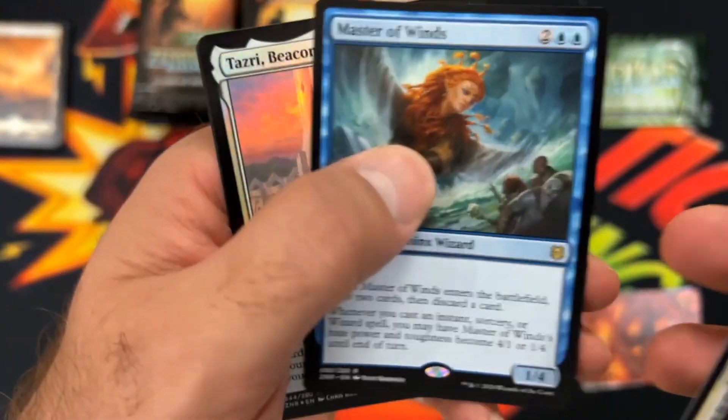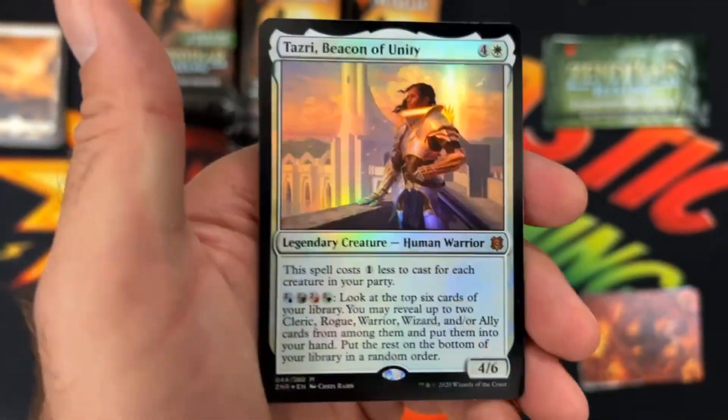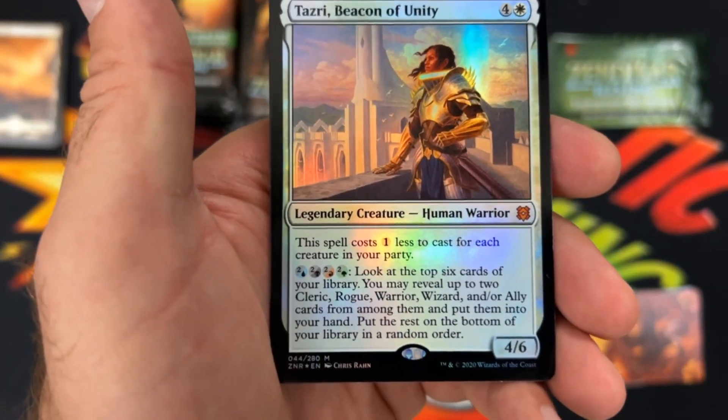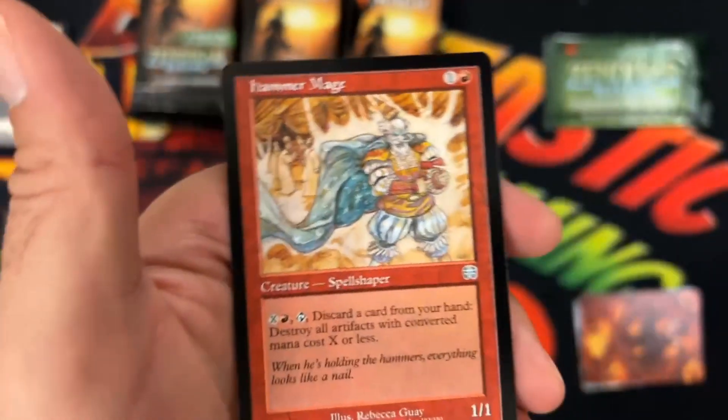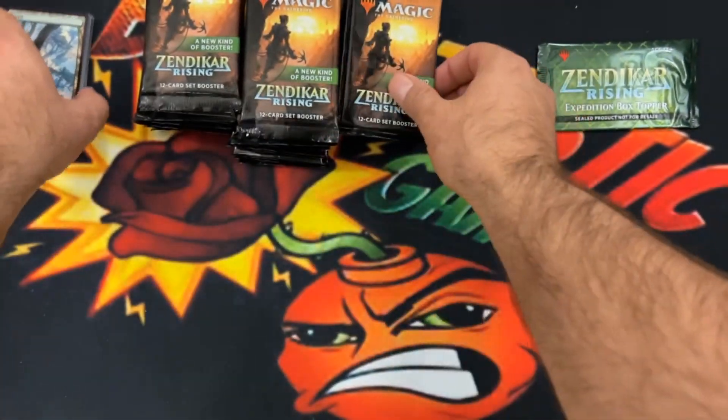Master of the Winds for our rare. And then Tazuri, Beacon of Unity for a Mythic Foil Pull. Nice. It's a party card. And then we got a list pull. Not bad — a little pack there.